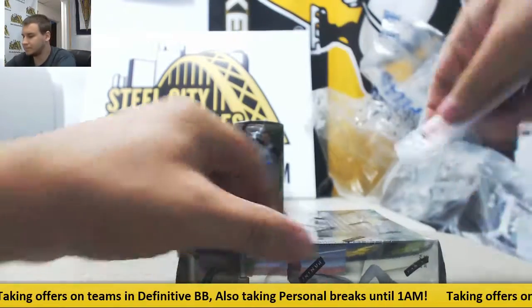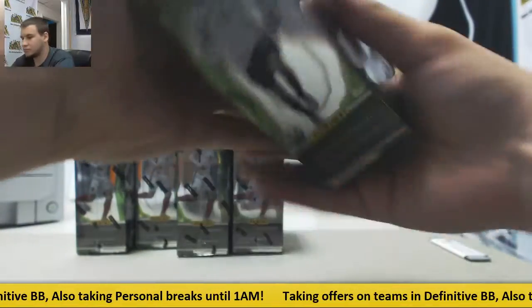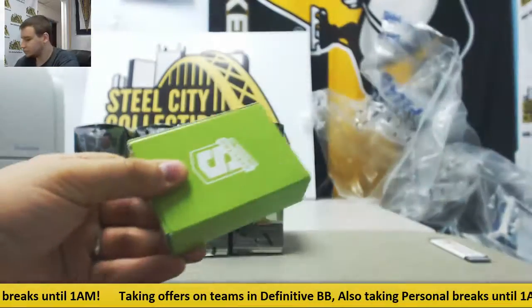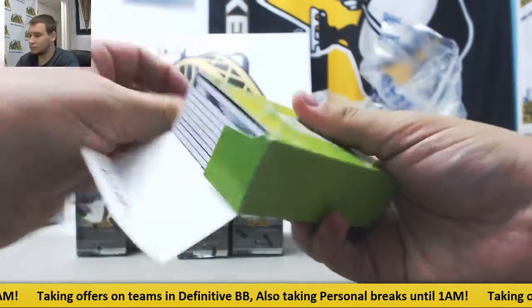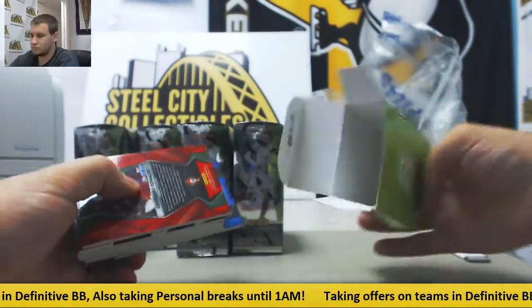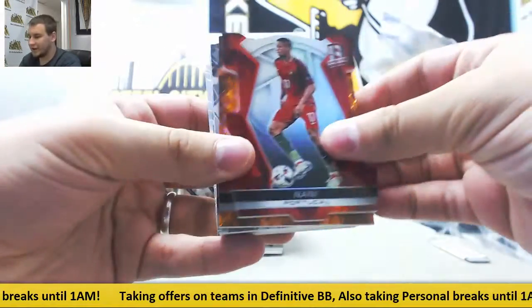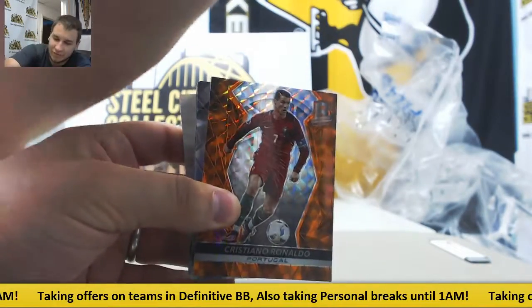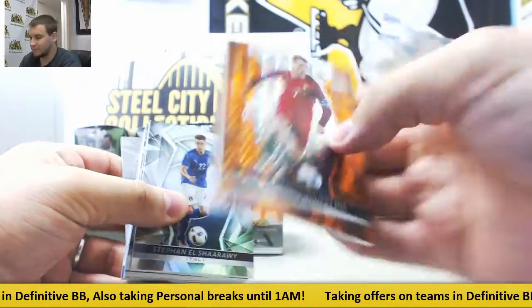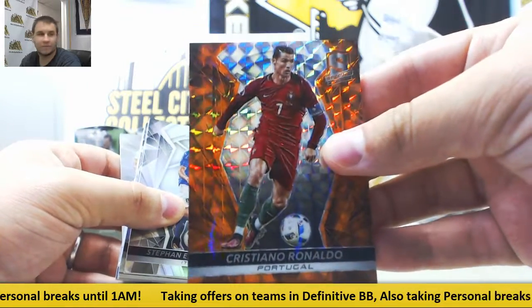Box number two. Got a nice card here — red die cut and an orange base of Cristiano Ronaldo. That's a nice one, one of 10. Very nice.